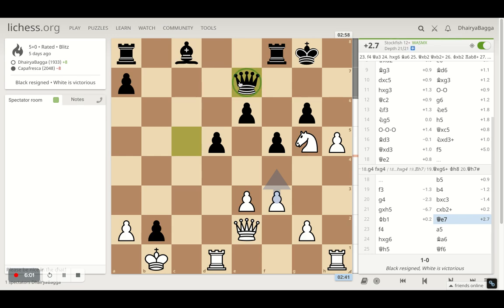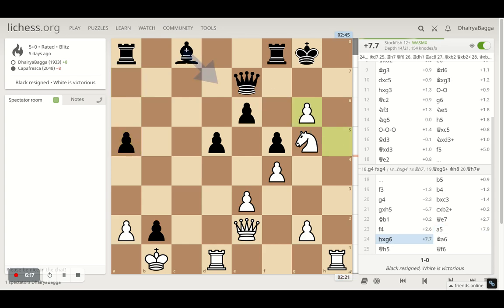Here I played pawn forward first, trying to defend the knight, and my opponent went with a5, trying to push the pawns further, which doesn't make sense. I take on the pawn next — h takes on g6 — and now there are lots of threats happening.